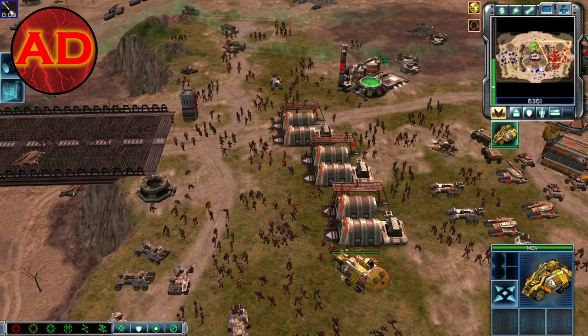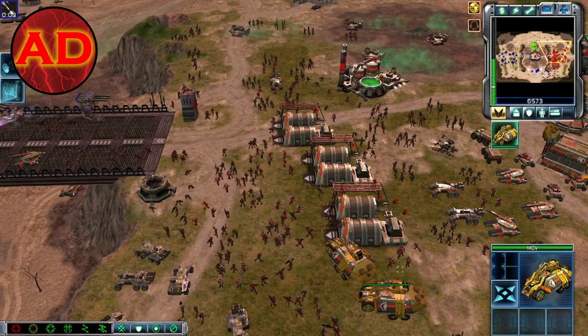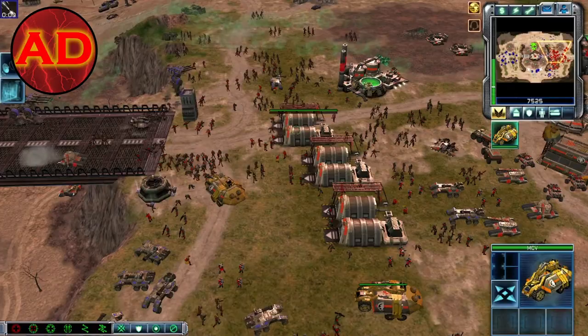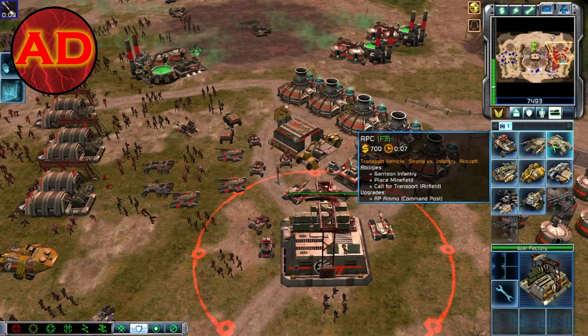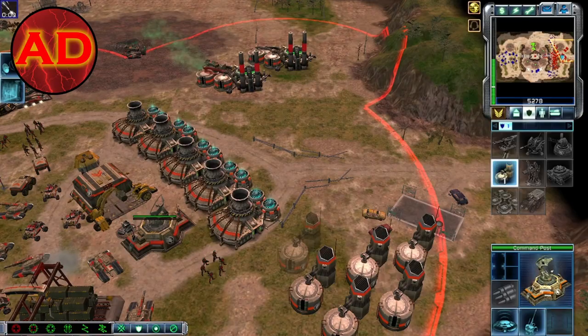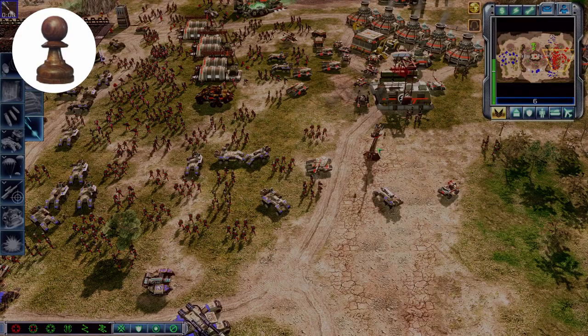What's an MCV? An MCV unpacks into a construction yard, and that allows you to build buildings. What's with the AT-AT over here? I did not mean to send them there — I meant to send them toward the top of the map. This is getting ridiculous. If things get too aggressive, I'm going to be putting you down. Hey, you're the one threatening us. What about being under attack? We're about to just finish this — this is getting a little redonkulous.